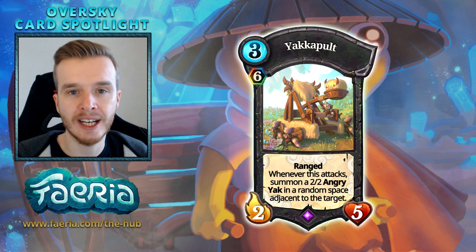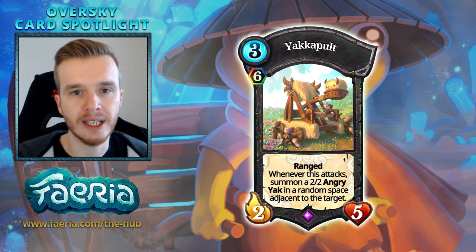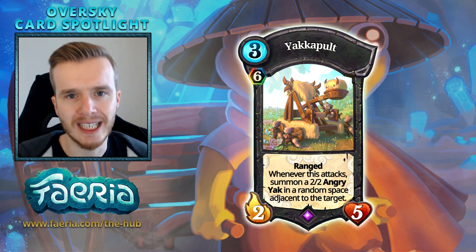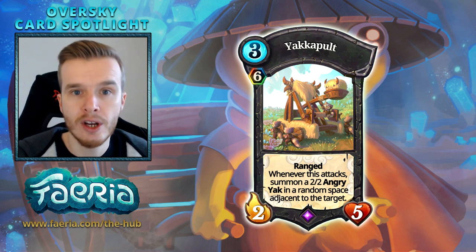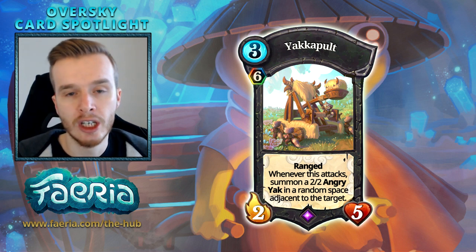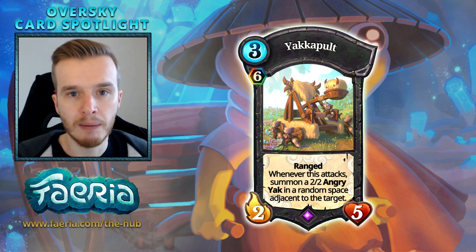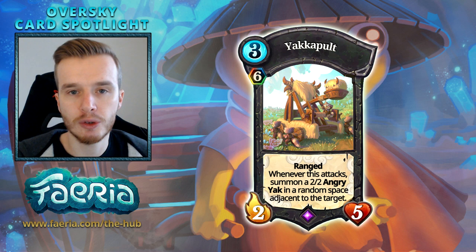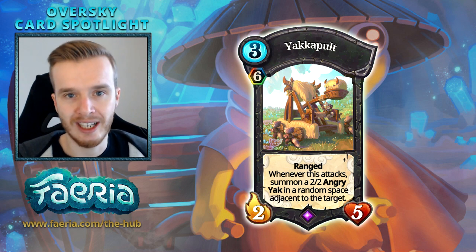Hello guys and welcome back to Oversky Card Spotlight. This week we're going to take a look at Yakapult, one of my favorite cards when it was teased before Oversky released. Unfortunately Yakapult doesn't have many decks it fits into. You could fit it into Crackthorn Istanu decks but they don't really help it out. If you build a deck around Yakapult, blue-green is the perfect color combination. Blue-green offers cards like Gabriel's Enchantment, Elderwood Embrace, Shamanic Dance, or TK Piper to increase the life of the yak, enchant it, turn its life into attack stacks, and get a massive Yakapult hurling yaks at your opponent's orb.